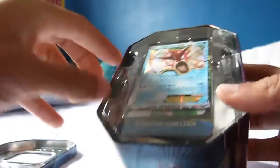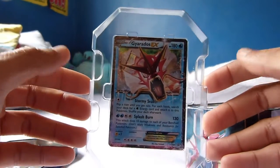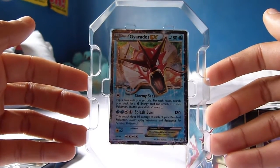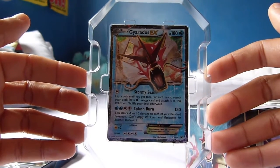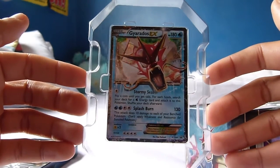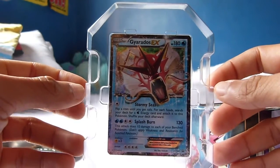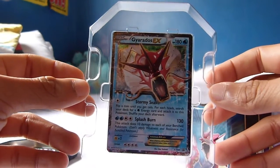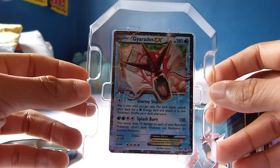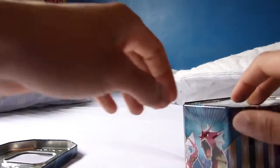Here it is, really really beautiful. Let's dive straight into this tin. Here is the promo card — it looks very very pretty, and I believe it does come in a full art version as well. Hopefully we get lucky and get that today, but right now I'll settle for this: 180 health points, not bad, Splash Burn 130 attack. I've actually just started to learn the Pokemon TCG game — I'm playing it online. In real life I don't know if I'll play competitively, I'll probably just stick to online for now.